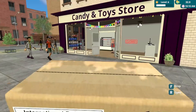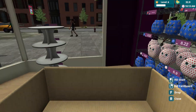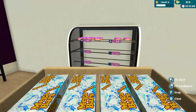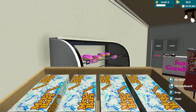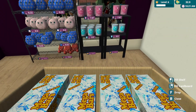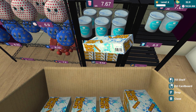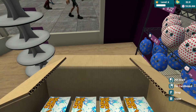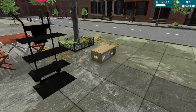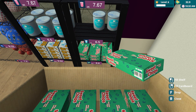Let's put this over here, pick up the juices and put them over here. Let's open this — what do we have? Some snack bars. Can I put this over here? Nope. Let's put them over there. There we go, beautiful. Let's pick up this as well, open it and put it on this shelf.